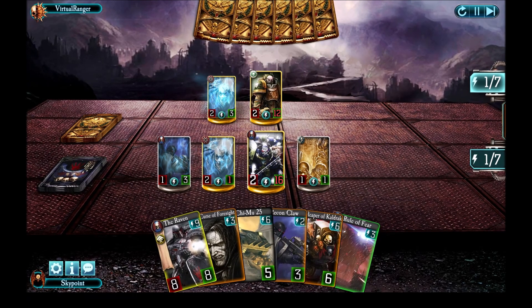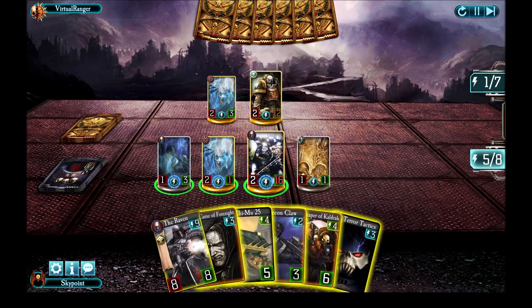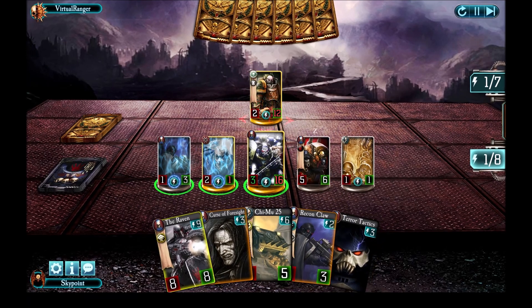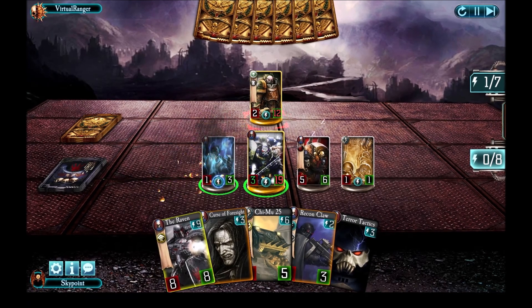He brings in his own Healing Guy. This feels like a good time for some other cards to come into play. I make my Reaper of Khaledraq cheaper, then play Rule of Fear to get rid of his Healing Guy before he can do anything. I drop the Reaper of Khaledraq and make Durak Rask unable to attack — so the Reaper will survive until the next turn. I heal myself and continue to bash into Durak.